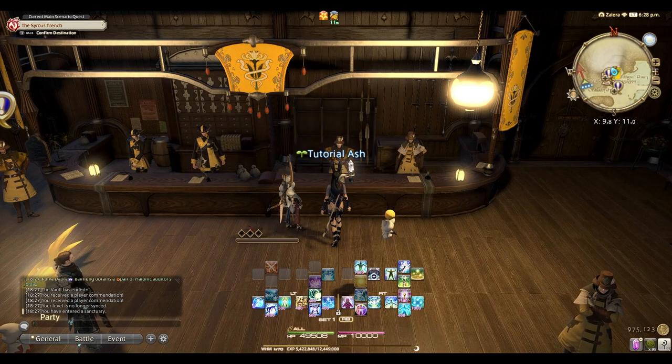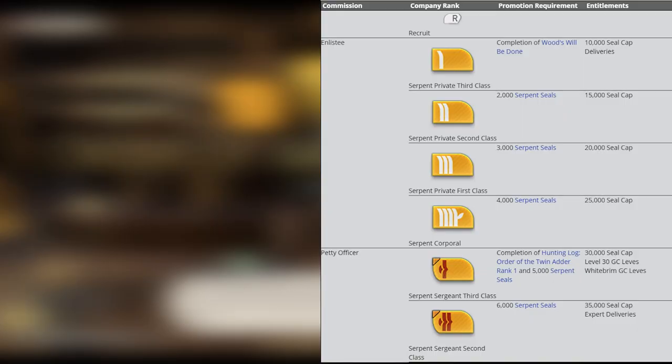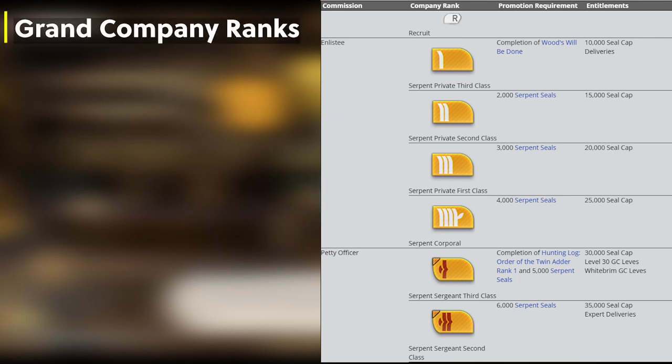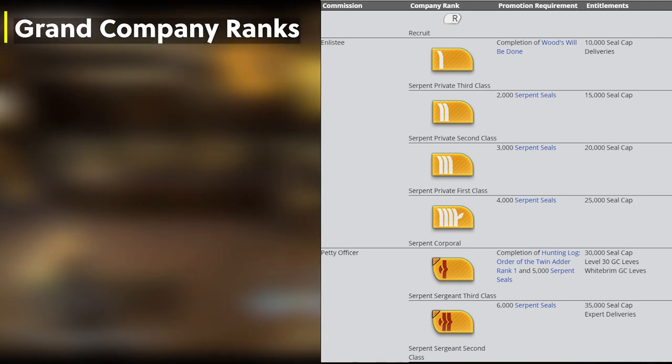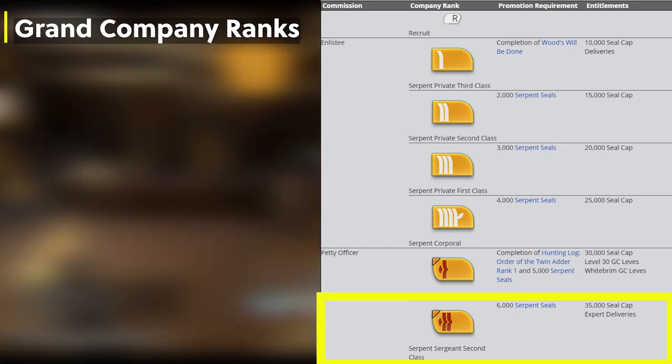I will make a different video for understanding the Squadron and Grand Company as a whole. For now, let's focus on how to farm GC Seals step by step. I'll be showing this from the Twin Adder or Gridania's perspective, but it's the same no matter which one you picked. We are shooting for five promotions here, which will unlock our prize — an easy method to farm GC Seals.